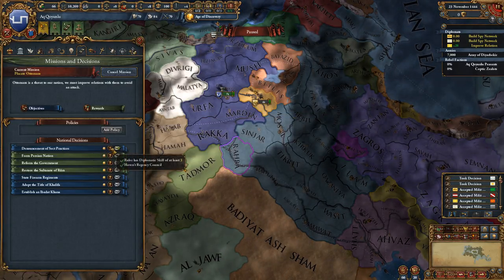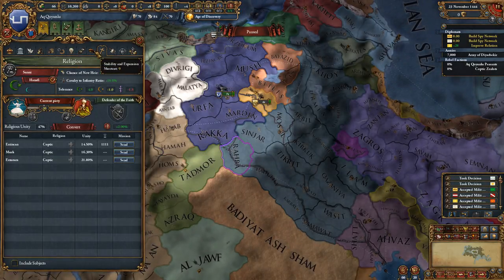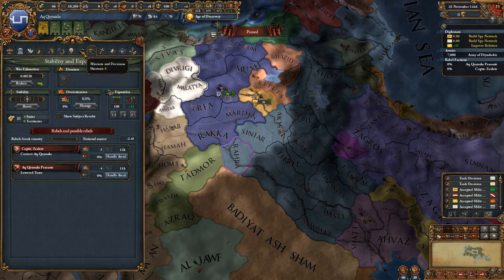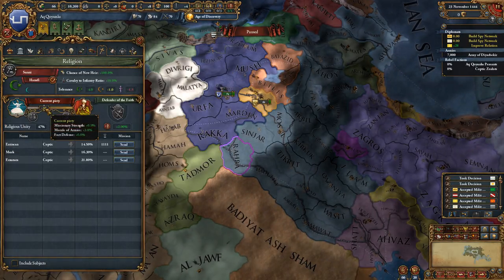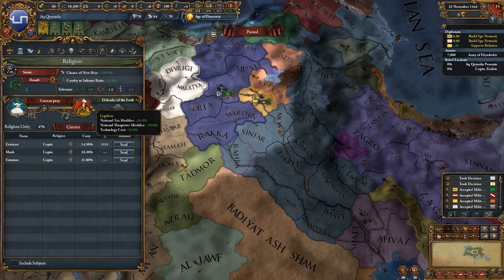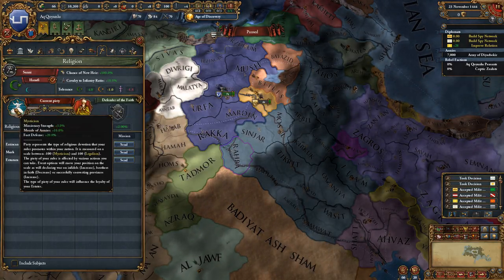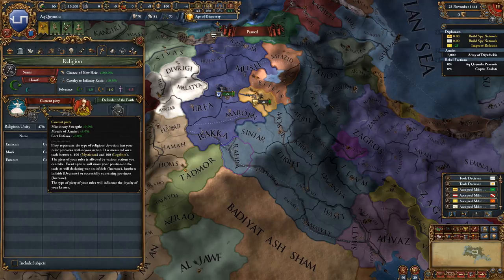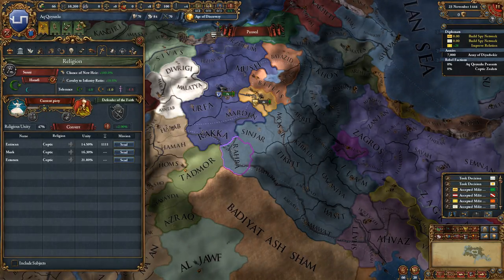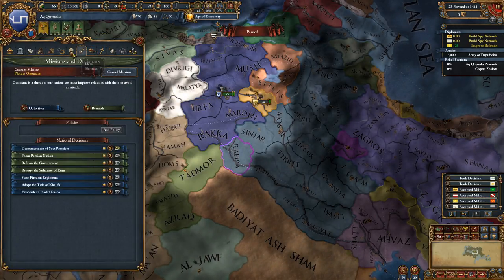Denouncement of Sect Practices would allow me to move toward legalism and reduce unrest. Do I have a lot of unrest right now? A tiny bit. That may not be a bad idea if I wanted to lose some of my mysticism. The thing is, you do get penalized a little bit for not choosing an extreme. If we go toward legalism but aren't fully there, I lose some mysticism benefits without gaining the full legalism benefits. So you want to go to the extreme of one or the other and not be in between too much.